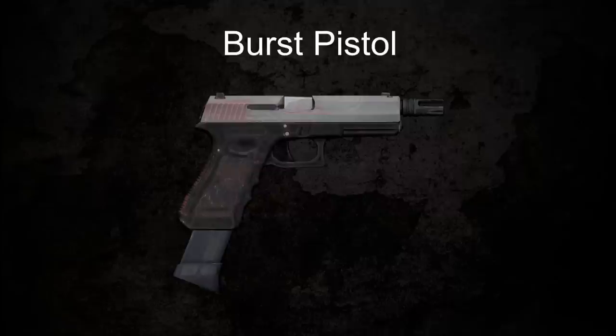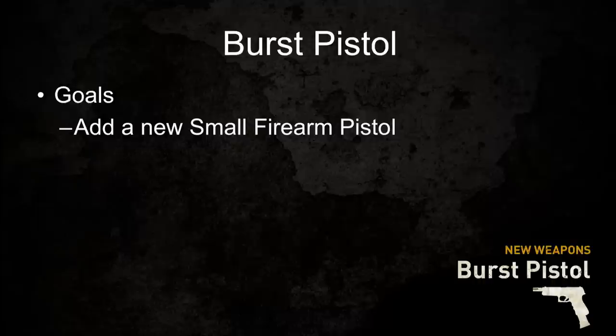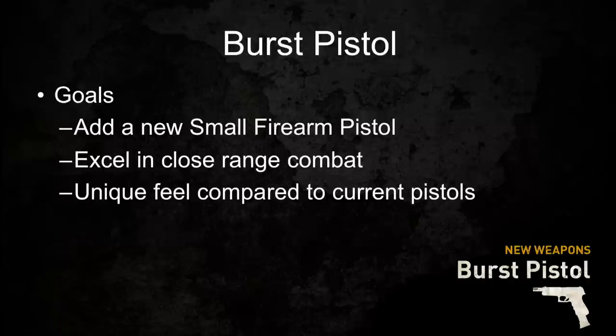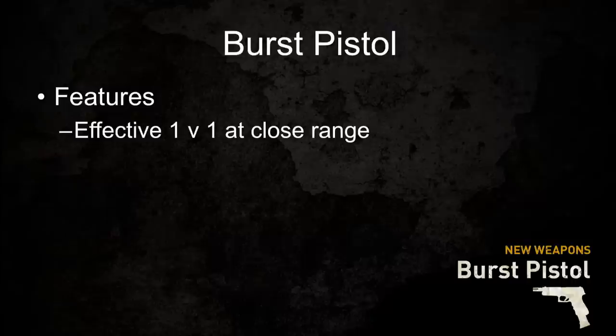First up is the Burst Pistol. Our goal was to add a new pistol to the existing roster, since there weren't that many pistols compared to other weapon types in the game. We also wanted this pistol to really excel in close range, since that's a common distance in our multiplayer maps. Every other pistol is semi-auto, and this pistol is actually a three-round burst. We wanted it to be super effective in close range, especially in one-on-one encounters, with just enough ammo and recoil to take out one opponent.